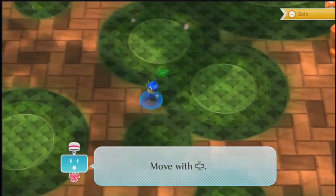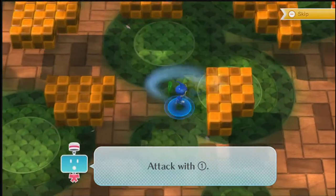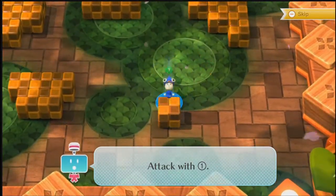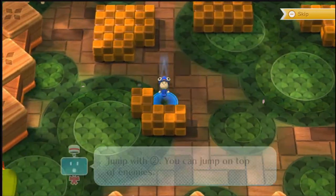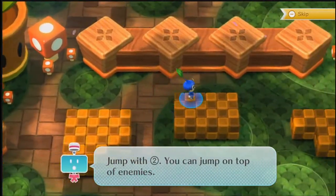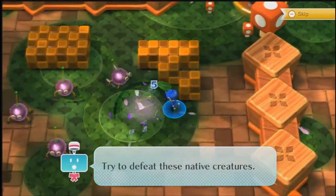Move with the plus control pad. Oh my god, this reminds me so much of old NES games. Jump with the spin button. You can jump on top of enemies. I'm going to jump. Try to defeat these native creatures.